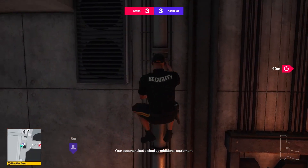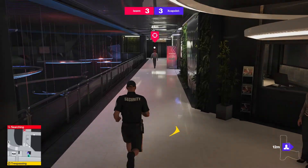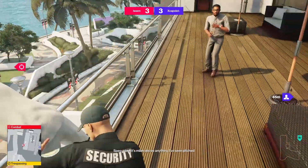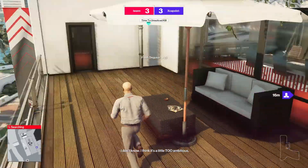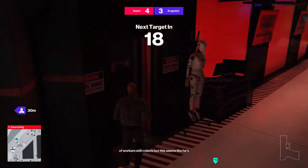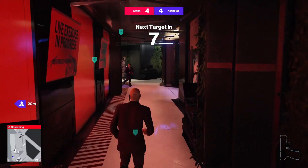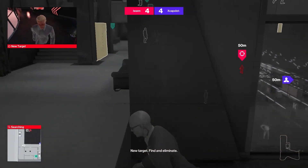Your opponent just picked up additional equipment. Score 4 to 3. Almost there, one more target. Next target in 10 seconds. 9. Score 4 to 4. Last target. All even. Move carefully. New target. Find and eliminate.